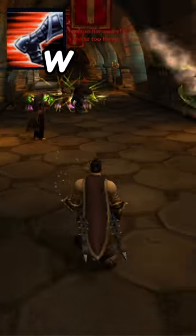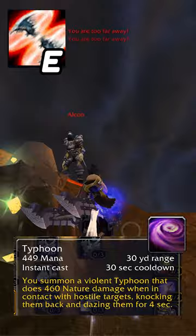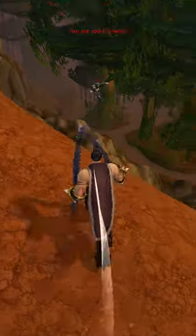For W, catch the axes! You get a move speed increase. For E, pick up Typhoon. It works just like Stand Aside, except you can also throw people into Un'Goro Crater.